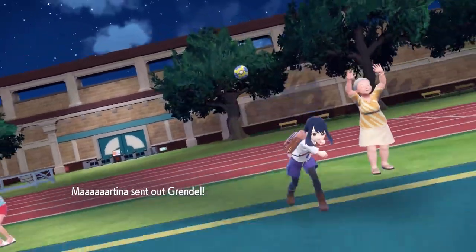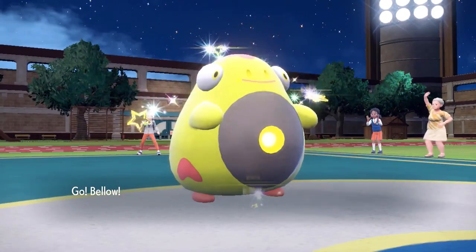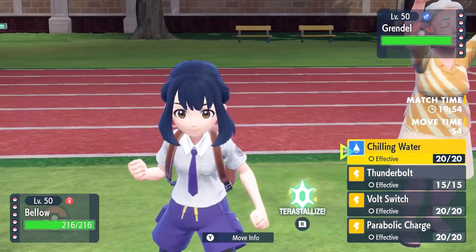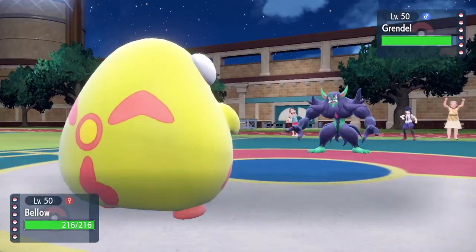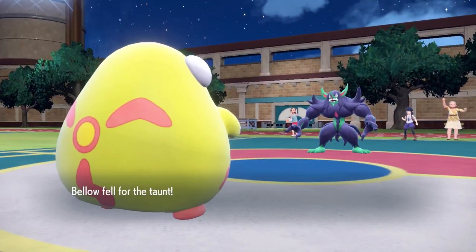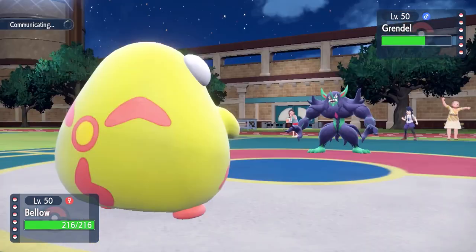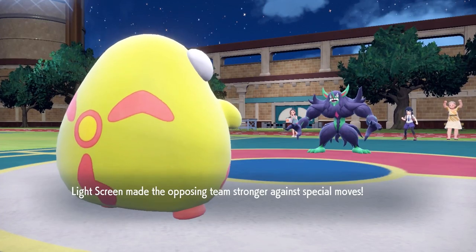Let's jump into the match. I decided to lead off with my Bellibolt — the main reason is I can Volt Switch freely since they don't have a ground type to block it. They actually end up leading with Grimmsnarl, which puts me in an interesting situation. This thing's probably running dual screens, so after they go for the Taunt, I just go for the Thunderbolt. I can get decent damage and Grimmsnarl can't really hurt me in return, and it doesn't have reliable recovery, so my plan is to whittle it down.